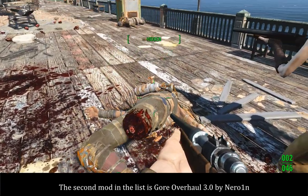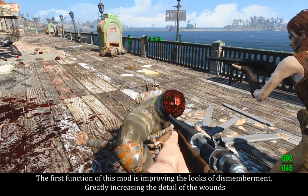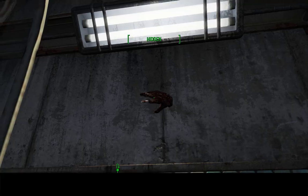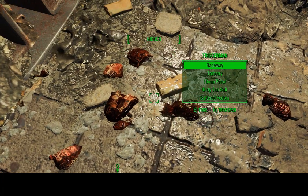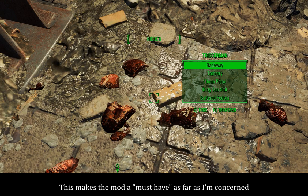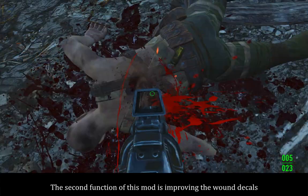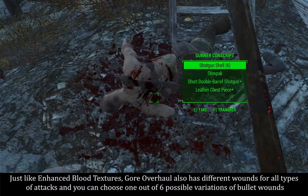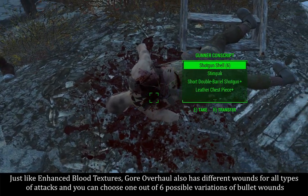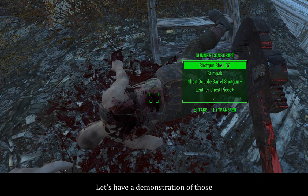The second mod in the list is Gore Overhaul 3.0 by Narrow1N. The first function of this mod is improving the looks of dismemberment, greatly increasing the detail of the wounds, destroyed limbs, and destroyed heads — this makes the mod a must-have as far as I'm concerned. The second function is improving the wound decals. Just like Enhanced Blood Textures, Gore Overhaul also has different wounds for all types of attacks, and you can choose one out of six possible variations of bullet wounds. Let's have a demonstration of those.